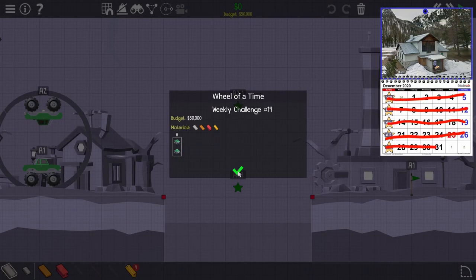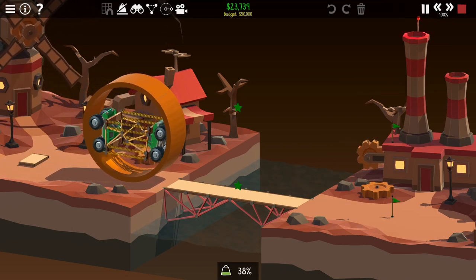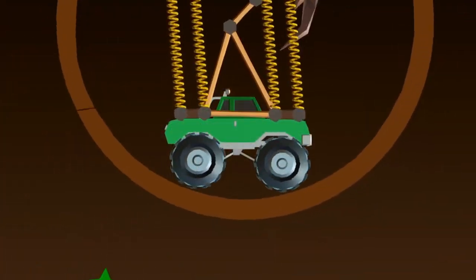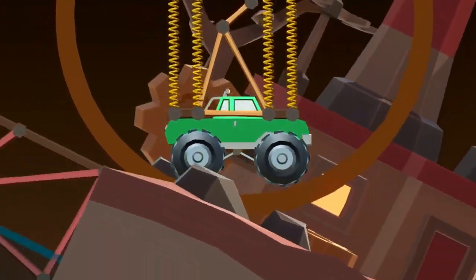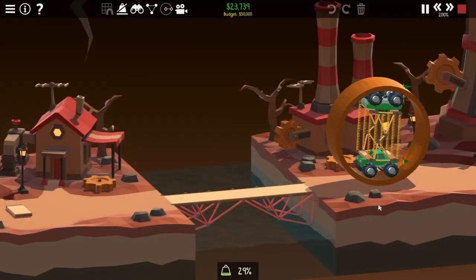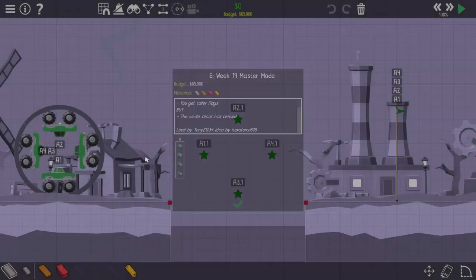Week 19, Wheel of a Time. Round and round we go — how it moves, no one knows. By no one, I must add a disclaimer that I have cared to look into it, but if you do know, feel free to leave it in the comments. Week 19 Master Mode. Help given: more budget, more springs, more flags, but more Monster Truck looking to go!